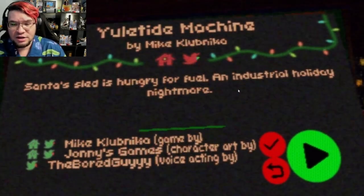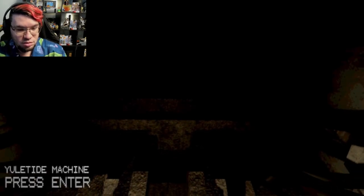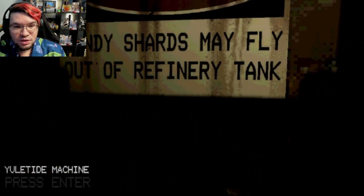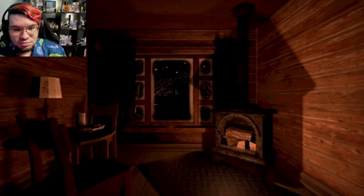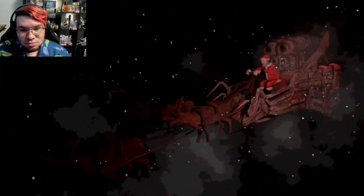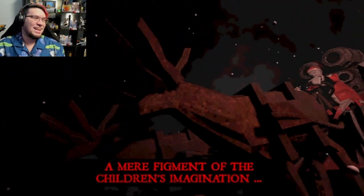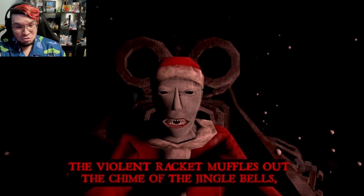Santa's sled is hungry for fuel. An industrial holiday nightmare. Christmas is nearly here, and Santa is delivering presents into the night. As families share stories and warm cookies, a few children manage to catch a glimpse of Santa's sled. The beautiful reindeer pulled in. But the reindeer aren't real — they're puppets. A mere figment of the children's imagination. Underneath the bottom of Santa's sled is a custom proof mark of the rotary engine. The violent racket. Santa got scary!